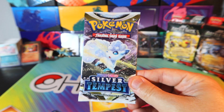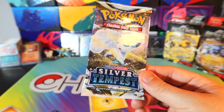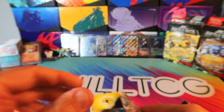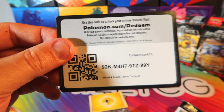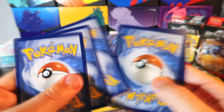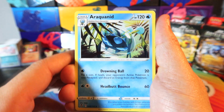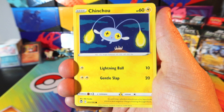The last pack of the video is a Silver Tempest with a nice Alolan Vulpix on the front. Last pack magic, hopefully — you never really know. It would be nice to get something spectacular. We just came off some insane luck — if you haven't seen the last video where we opened the premium pin collection of the shiny Zacian and Zamazenta boxes, the pulls from those Crown Zenith packs were out of this world, so I highly suggest you go check that out.